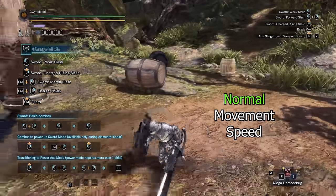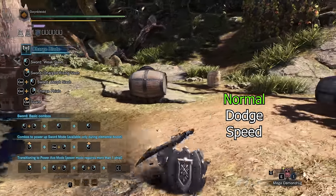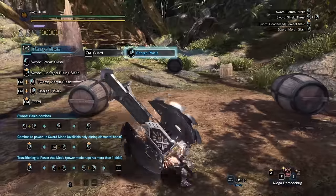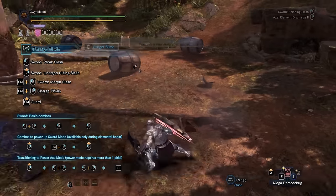In sword mode, you have normal movement speed and your roll dodging speed is normal too. After attacks, your left and right dodges become sidesteps. You are also able to sidestep after various actions in sword mode.